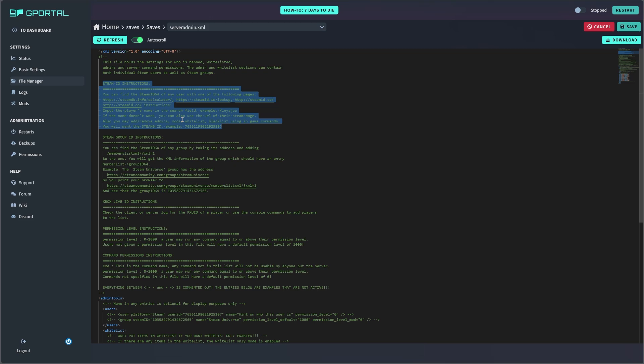I will also put a link to the gPortal website in the description that gives you information on how to get it. I went to my Steam page, went to my profile, and at the top — real small — you can get the numbers and copy them right there. That's how I got it.